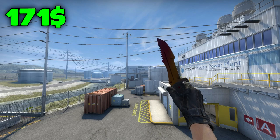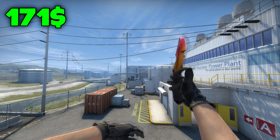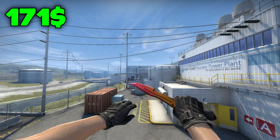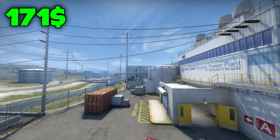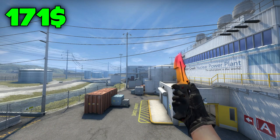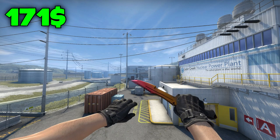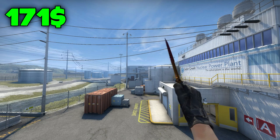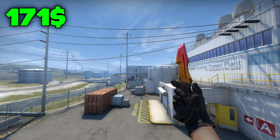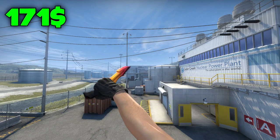First place on the $200 list is the Huntsman Fade in factory new condition at $171. You can buy it for $171, but that doesn't mean you have a good fade on it — you have the possibility of getting a really nice fade and overpaying by $29, which brings it up to a max of $200 to get a nice fade. For $200 on this knife you can actually get a really nice thick fade, but I think a regular fade already looks nice. That's why I chose it.